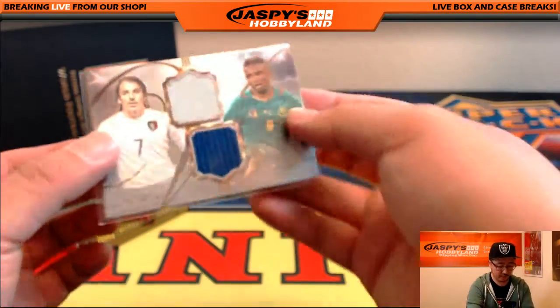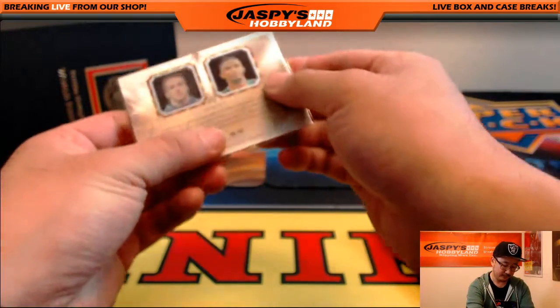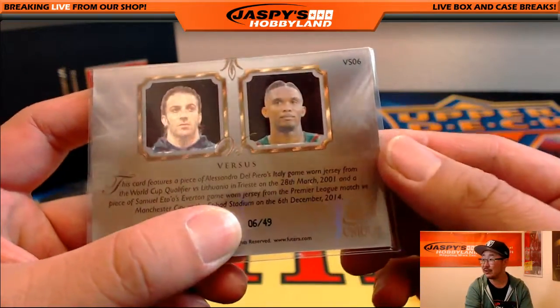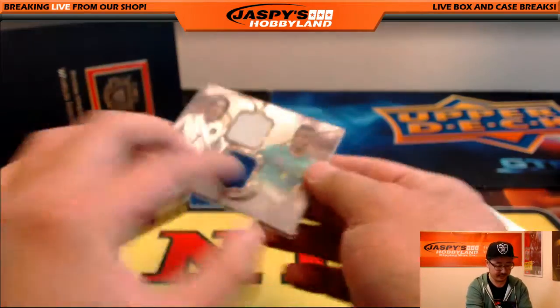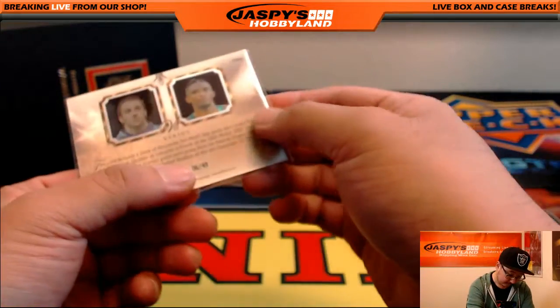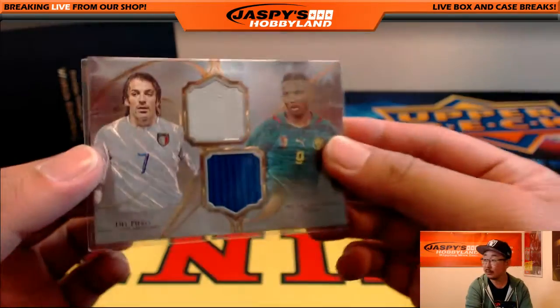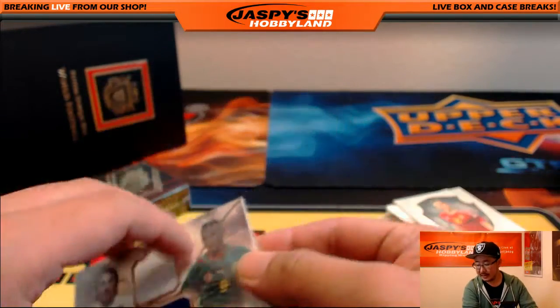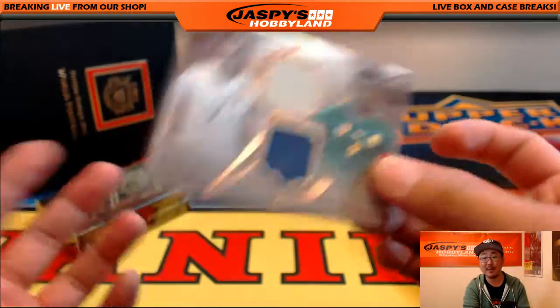And it's a two-color relic — Del Piero and Eto'o. 6 out of 49 for Alessandro Del Piero. That's a letter A. And Samuel Eto'o, letter S. Nice versus card right here. This is pretty cool. Letter A is John Parker, letter S also John Parker. No randomizer there, that was easy. There you go, John.